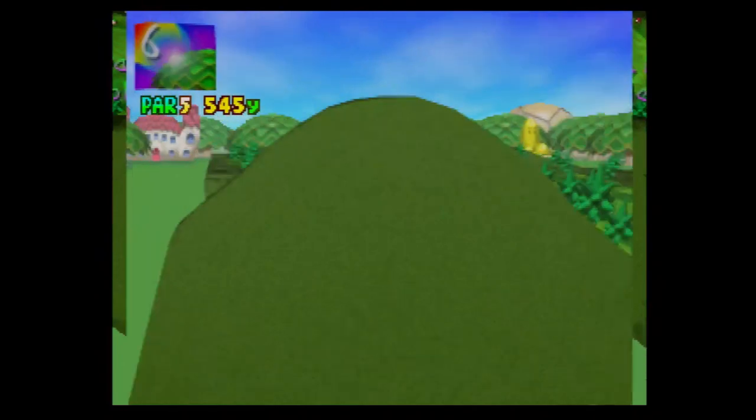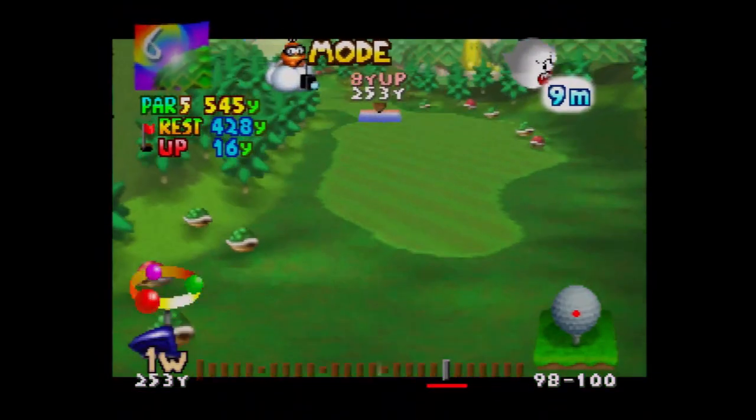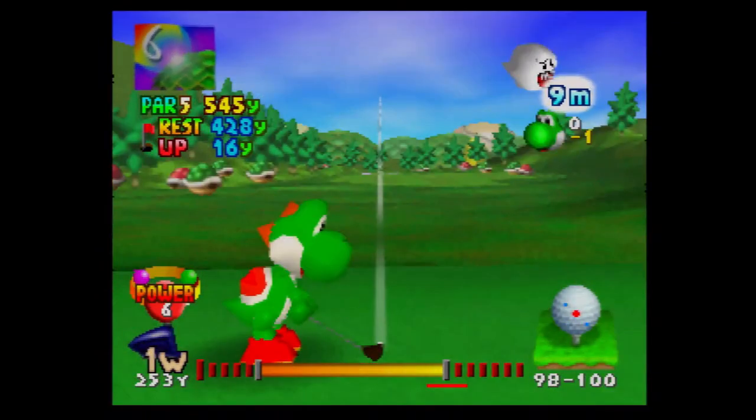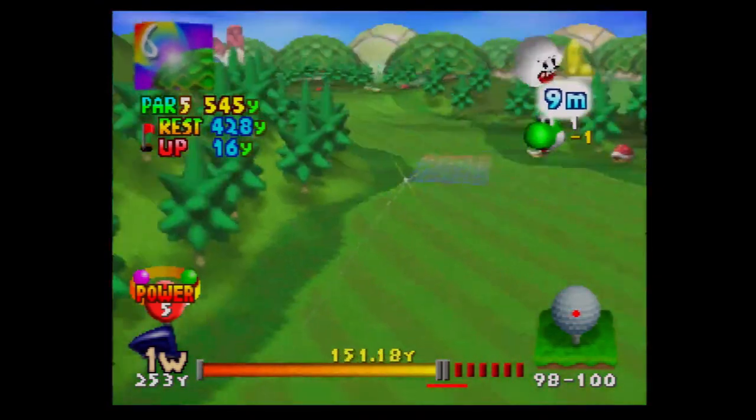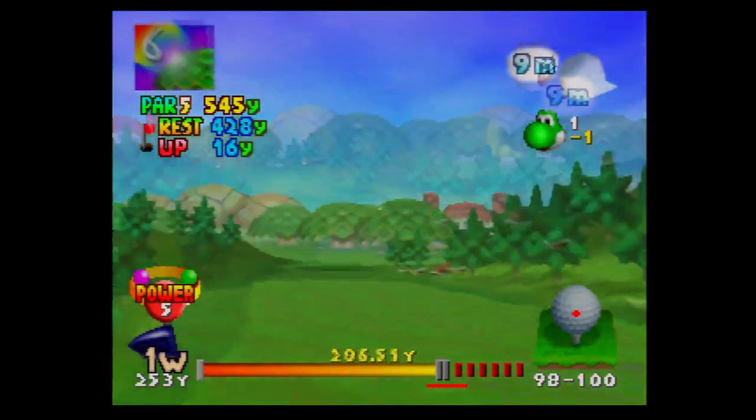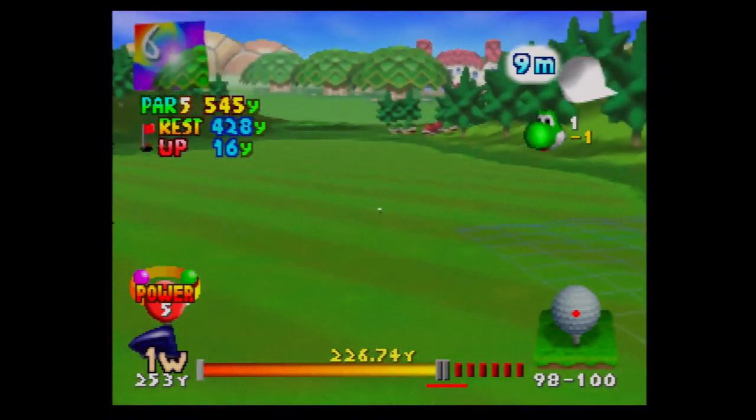Don't worry, the AI opponents are gonna mess up and we have a par five coming up — a nice chance for a birdie. This is more so the case than in real golf, but in Mario Golf par fives are definitely the best opportunities you have for birdies.